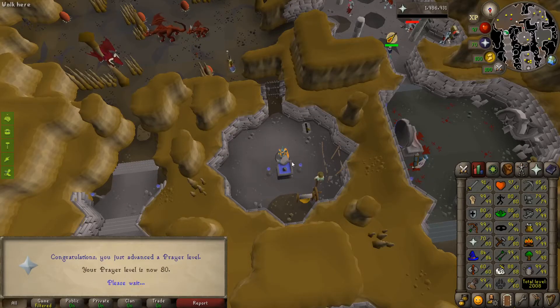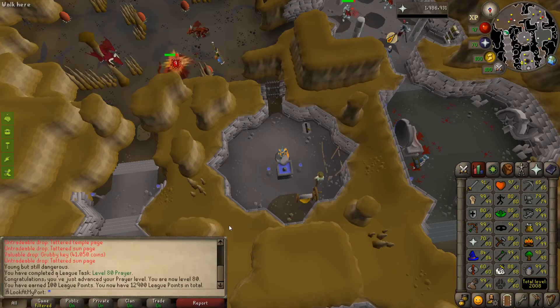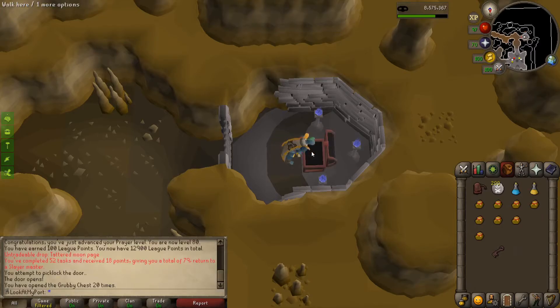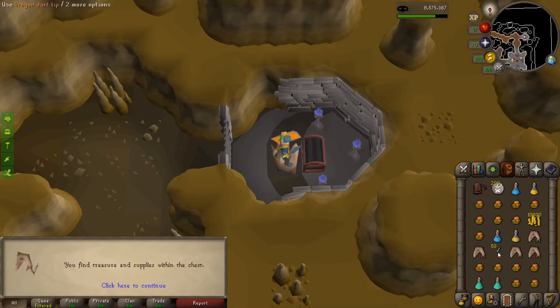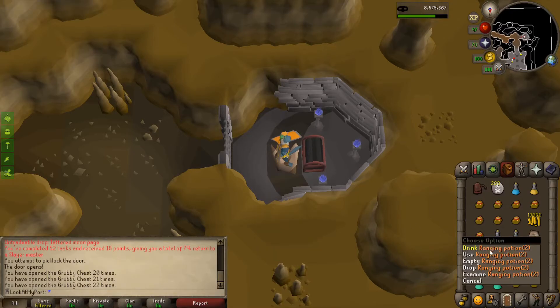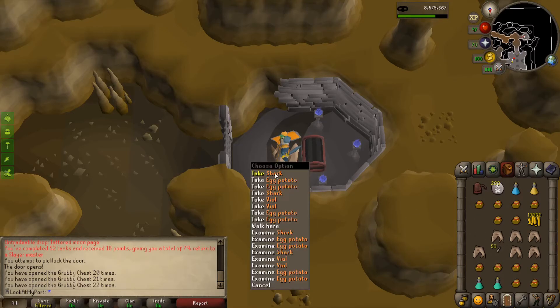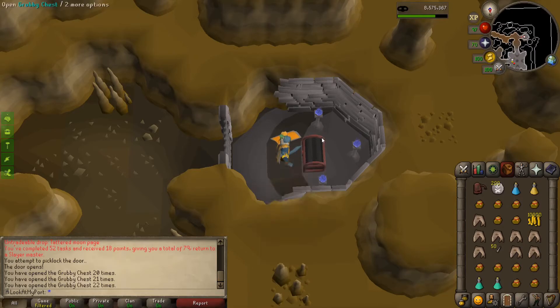Level 80 prayer — we can get one more prayer point per potion dose, but what we're really here for was the 100 league points. So we're going to go finish off this red dragon task. I do have some grubby keys — it's a secret how many. These will most likely be our final grubby keys since we're done with crafting and prayer down here. Death runes, just a little bit of money, and dart tips. I was really hoping to get myself some more law runes, but apparently we can't have nice things.